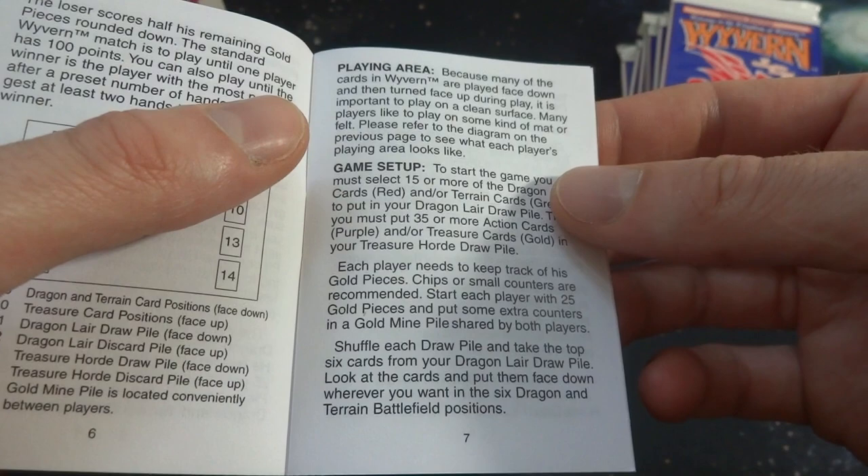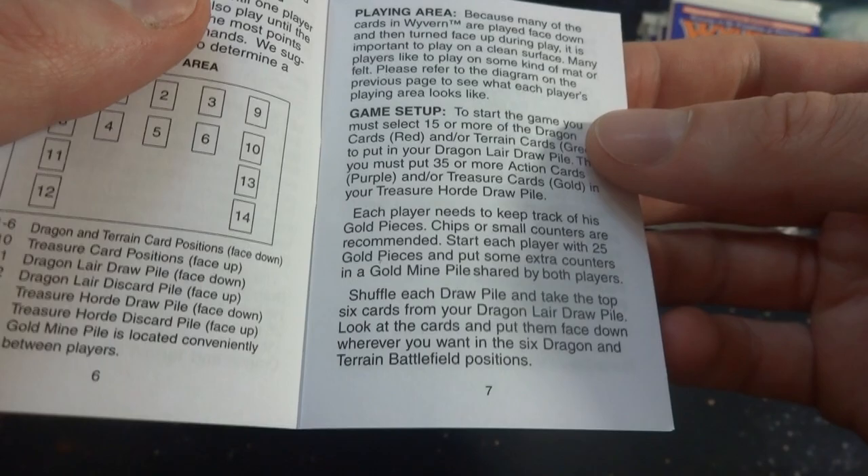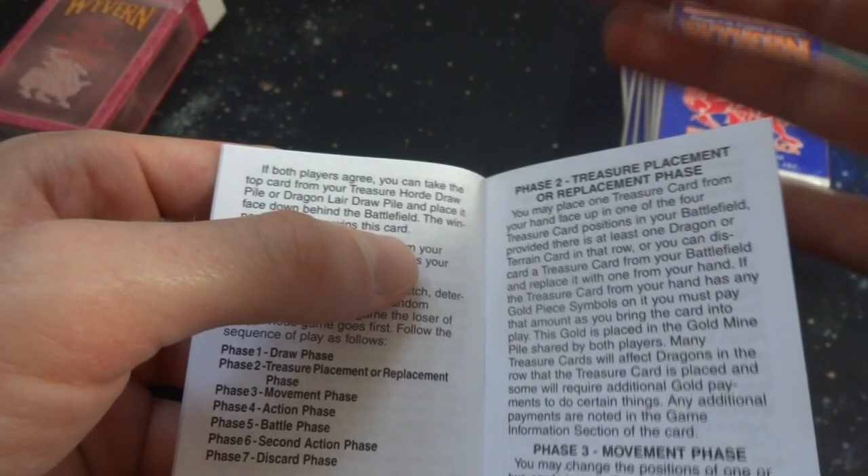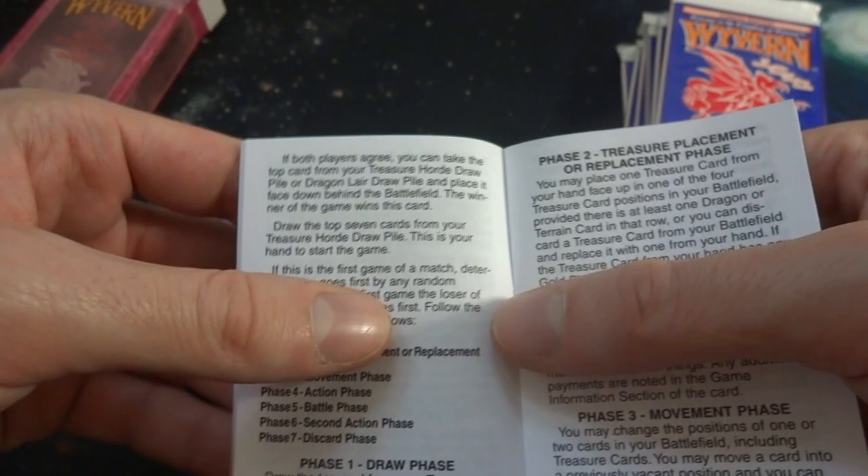Each player needs to keep track of his gold pieces — chips or small counters are recommended, or a piece of paper. Shuffle your draw pile and take the top six cards of your dragon lair pile, put them face down wherever you want in the six dragon-train battlefield positions. If both players agree, you can take the top card of your treasure hoard pile and place it face down behind the battlefield — kind of like a gambling ante. Draw the top seven cards of your treasure hoard pile as your starting hand.